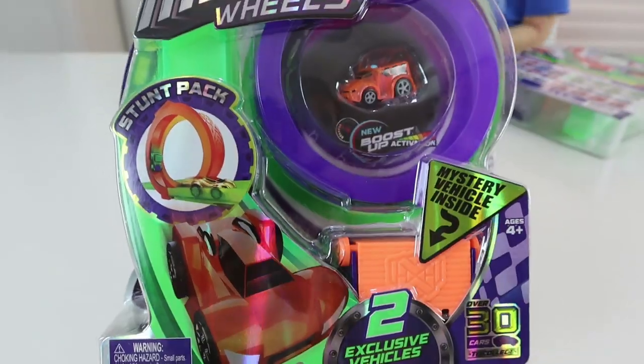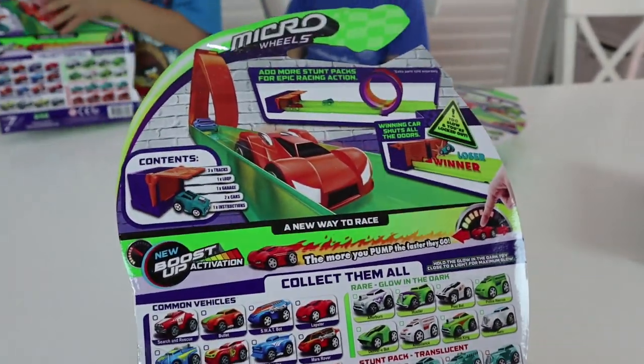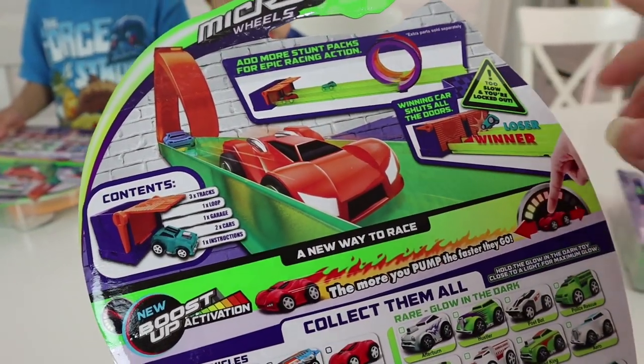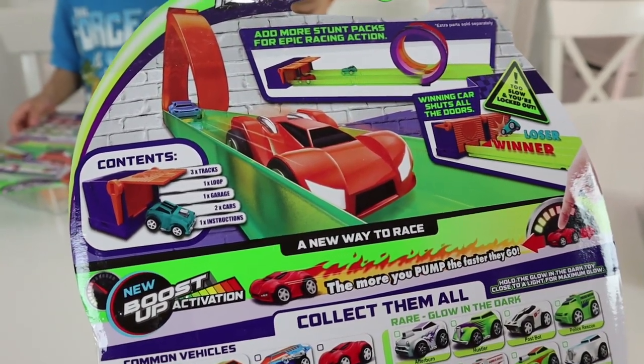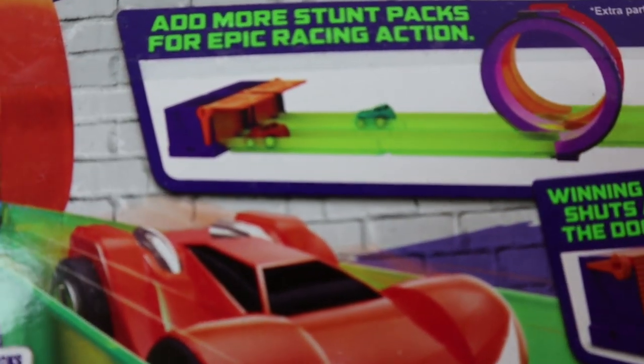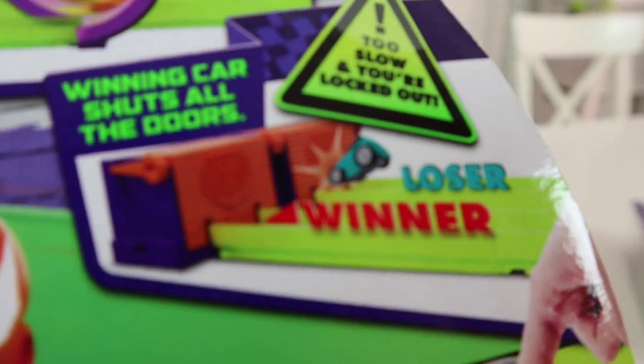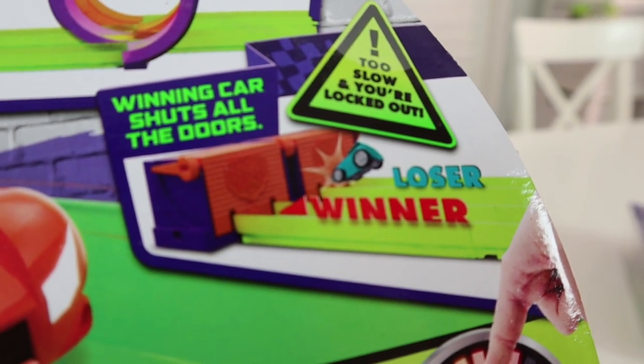Let's check it out — let's see what's on the back. So how does this work? This pack only represents one of these loops. You need to get two packs to race. And whoever goes into the garage first shuts the door, and the loser will smash into the garage door!